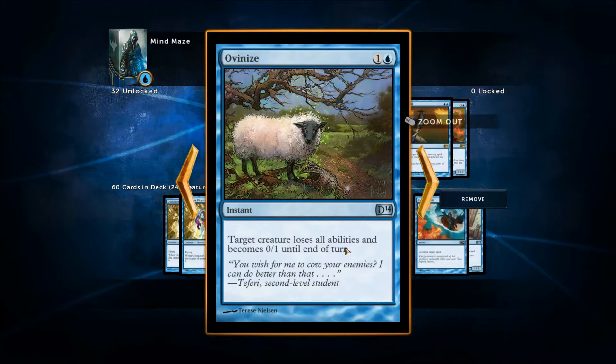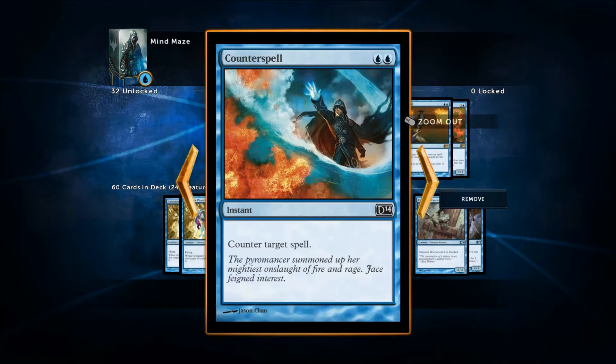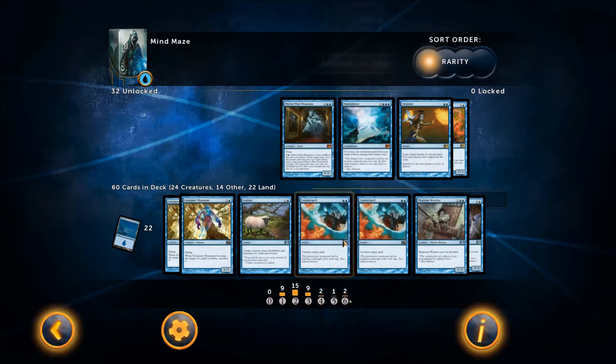Overnize is a great defense spell. If the enemy has a huge buffed creature, you can wait for it to attack and then make it lose all abilities and become a naught one — really, really strong. Counterspell: two for a counter is amazing, the best counter I've seen so far.